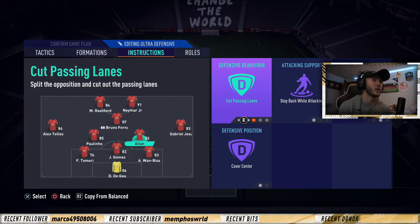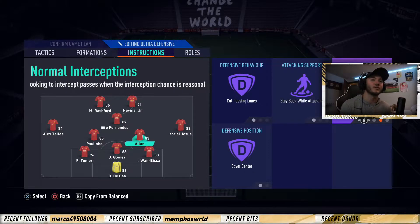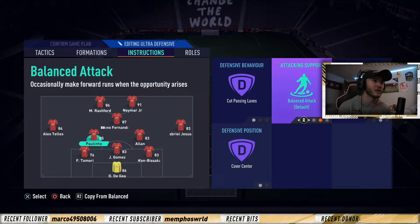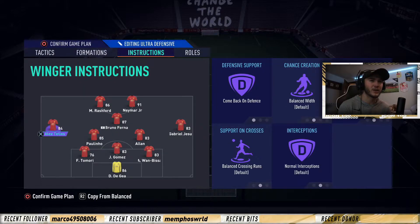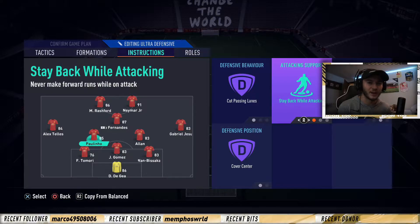And your two defensive midfielders - you want to cut passing lanes, stay back while attacking, default. And then this is the most important thing in this entire video: if you take one thing from this video and implement it in any other 3-5-2 formation guide that you watch, it is to cover center. You need your two defensive midfielders - in my case it is Paulinho and Allen - both set to cover center. Paulinho is my more box-to-box, but Allen is the defensive midfielder. I have been setting my box-to-box to balanced and my defensive midfielder to stay back while attacking, but if you're dominating possession your center defensive mids will tend to creep up the pitch anyway, and you don't really need to have them set to anything other than stay back while attacking. It's just going to prevent you from getting counterattacked.